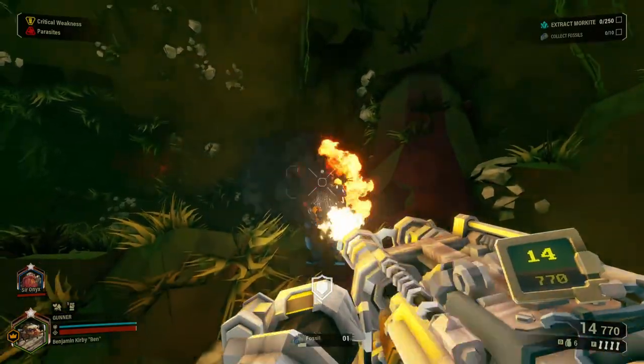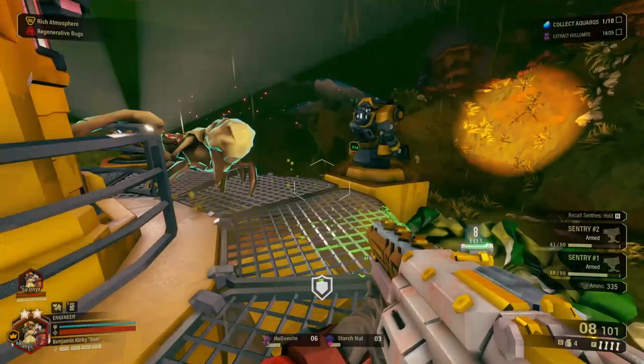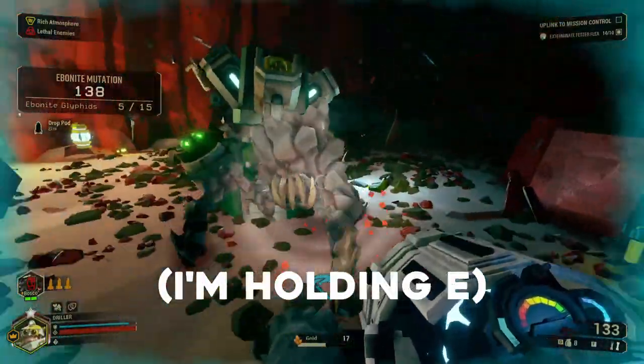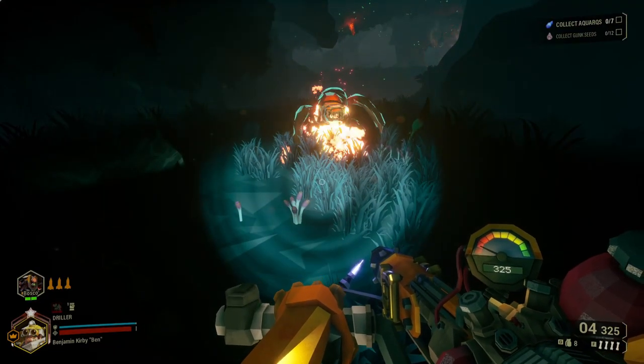Let's start off by talking about Beastmaster. It's a pretty intricate perk, so there's a lot to cover. Steve is affected by mission mutators, such as regenerative bugs, where Steve regenerates health. According to the internet, you can tame ebonite grunts, but infuriatingly, I can never get this to work. Also, Steve is immune to sticky flames.